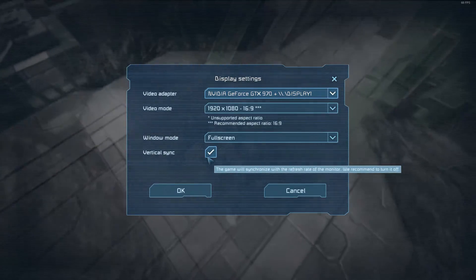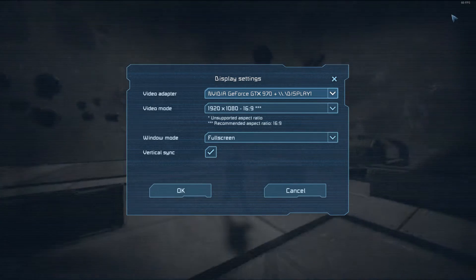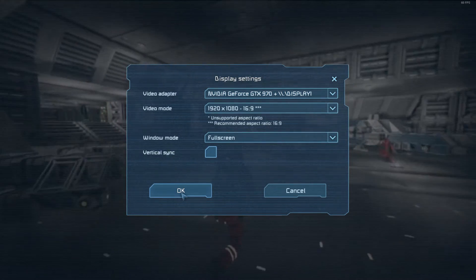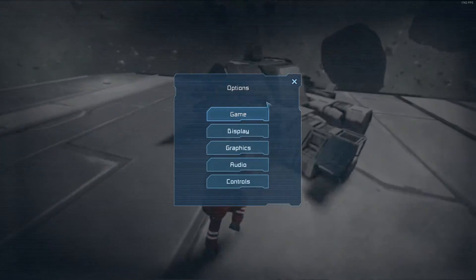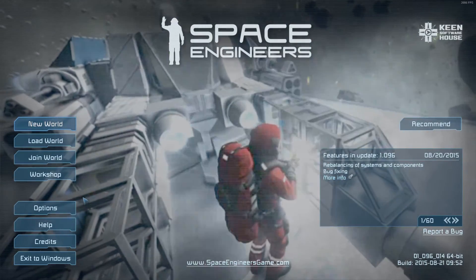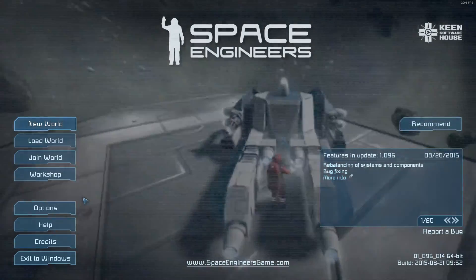And it took me an hour and a half to find this solution. You just turn Vertical Sync on — I'll show you what it sounds like without it on. The FPS will increase to around 2,000 on the main menu, and you'll see this now. So now you should be able to hear a horrible high-pitched whining noise. That's the problem I've been having.